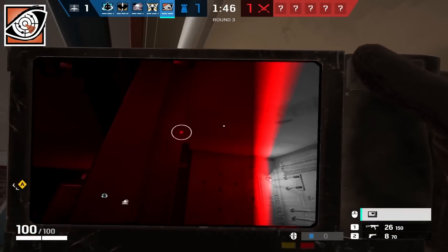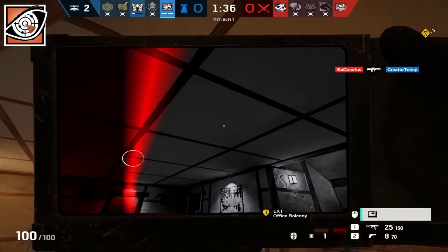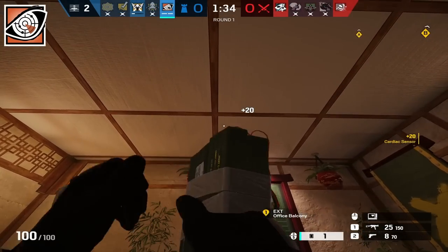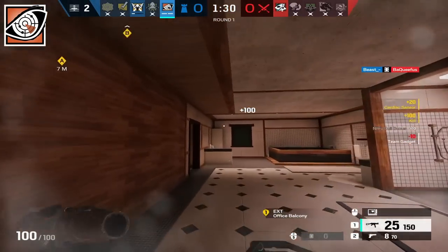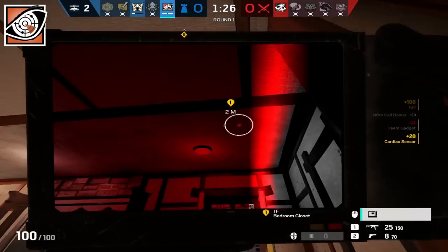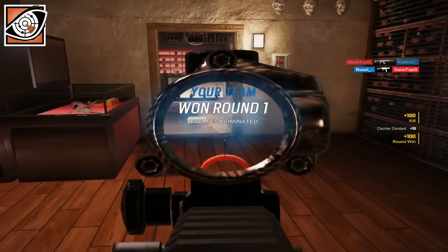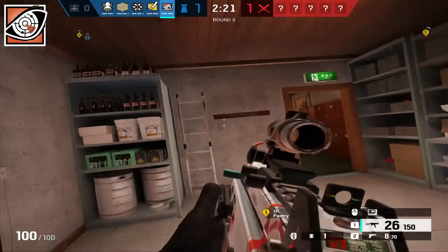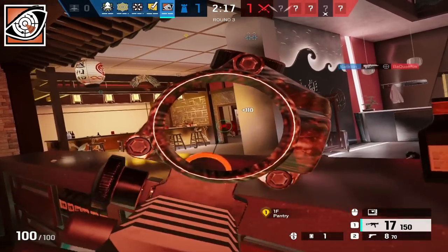As for Pulse, he is another complicated operator to deal with since his gadget basically gives him wallhacks. The main way to deal with him is to just clear him out early in the round. A lot of the time, Pulse will play below the bombsite, waiting for his moment to Nitro the planter. If you and your team focus on surrounding and clearing him out, you will prevent him from carrying out his strategy. However, this does require your team to focus on him. You might be better off just ignoring him and planting on an indestructible surface, though this is a risky move and you could lose the round because of it.